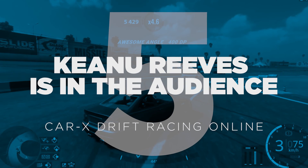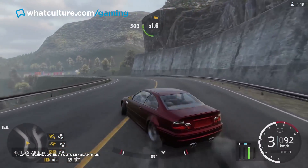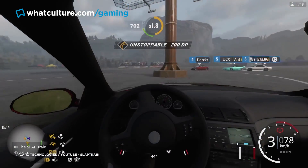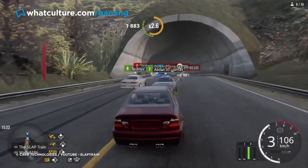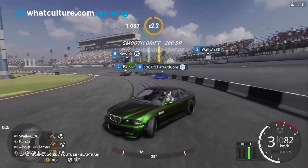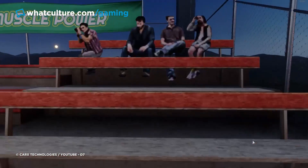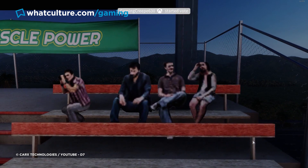Number 5: Keanu Reeves is in the audience — Car X Drift Racing Online. Keanu Reeves might be one of the hardest working and nicest people in Hollywood, but for a little while he was just known as Sad Keanu. Coming from a random paparazzi shot catching him half eating a sandwich before looking at the ground, this meme went on to be included in a million different contexts, including Car X Technologies' Car X Drift Racing Online. Spotted in a variety of locations as one of the many repeat crowd models used to populate tracks and outdoor areas, look carefully and you can spy Keanu still enjoying his sandwich, but finally with some company.